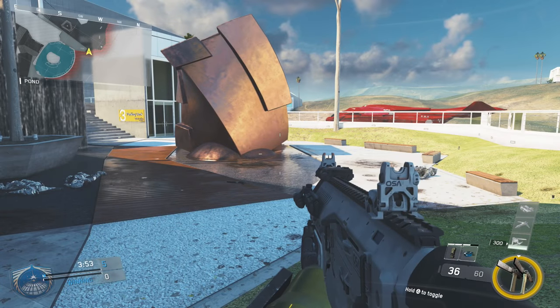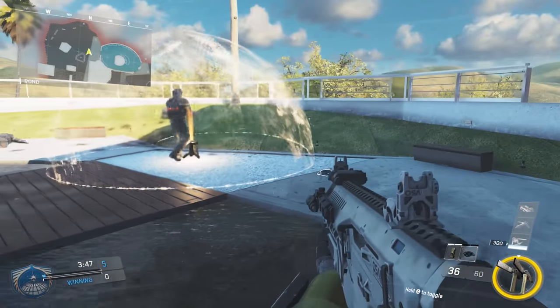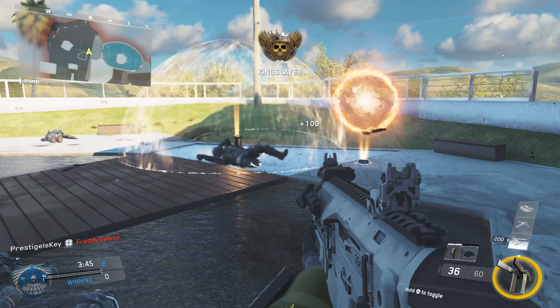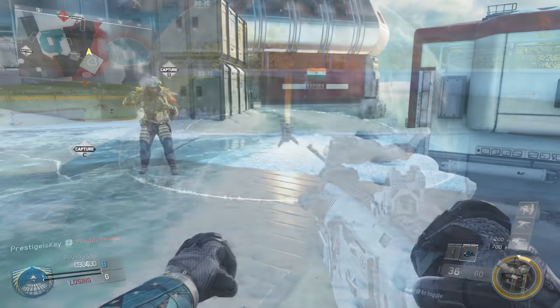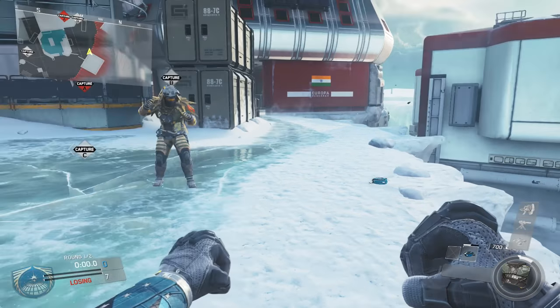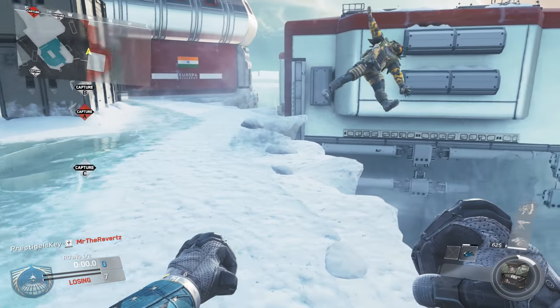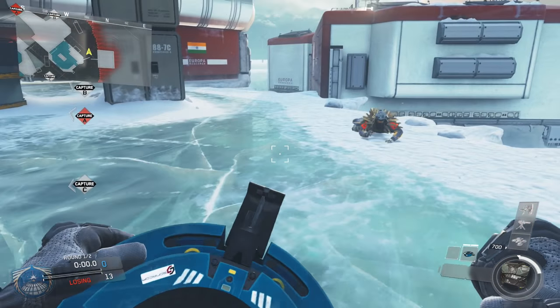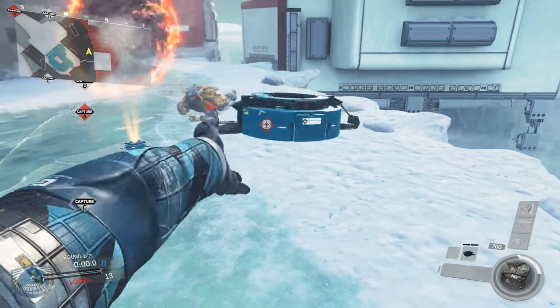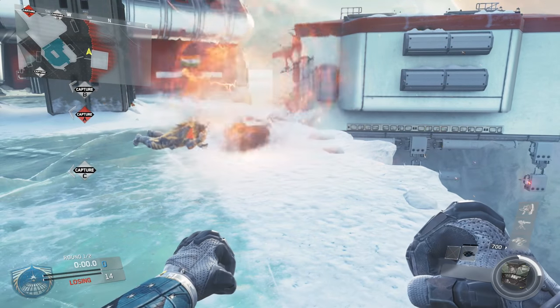Taking the number 3 spot, we have the Black Hole Projector, and there are a couple of different things I want to talk about. First, if there are enemies behind the Dome Shield, you can forcibly suck them out of that Dome Shield, as long as they're within the center of it and just being protected by it — you can suck them out and kill them. Secondly, you can completely avoid the Black Hole Projector if you go prone. This means you can be as close as you want to it, completely under it, and you won't get sucked in or damaged.